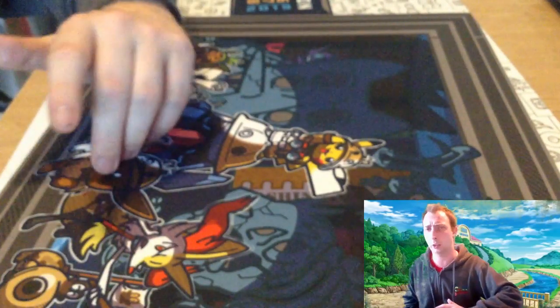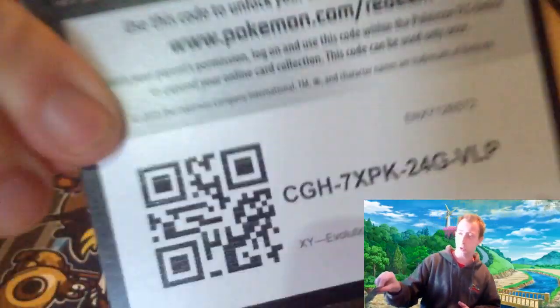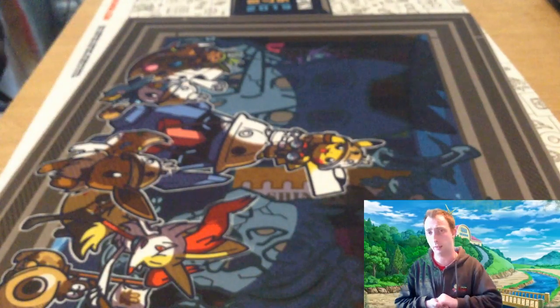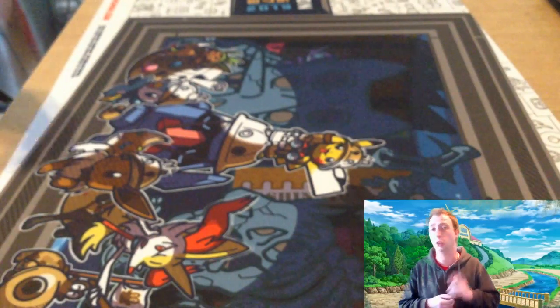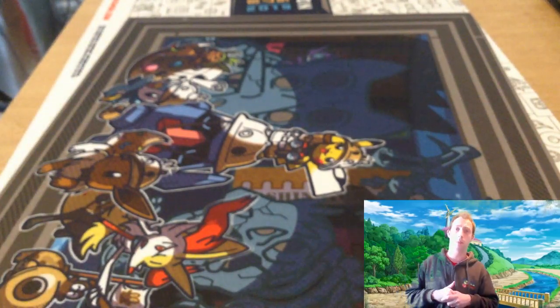Brilliant guys, thank you for watching! Don't forget, if you haven't done so already, subscribe to the channel. Grab this Evolutions code card nice and quick before it goes. Go to Chase Games for your Unified Minds singles and your Hidden Fates. Also subscribe, drop us a like, and drop us a picture of what packs and GX cards you pulled from your Lucario Aelmetal tin — I'll see you very soon!